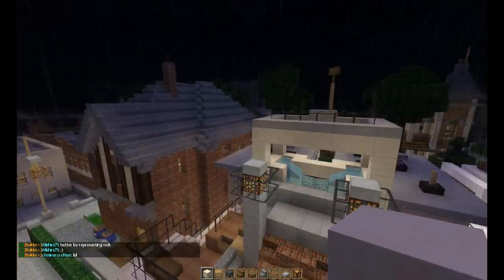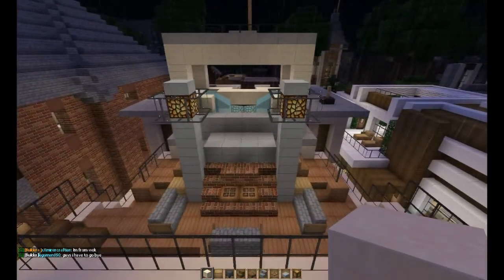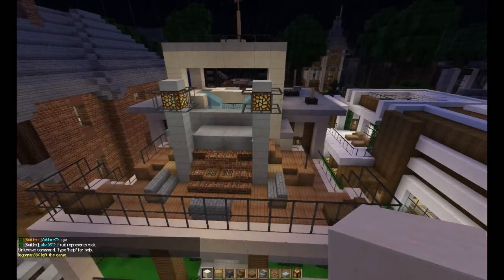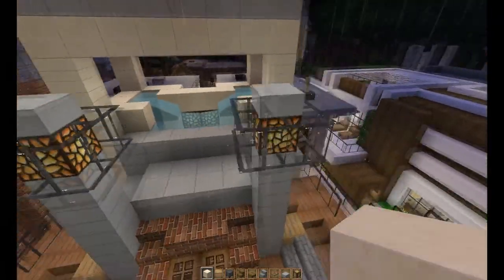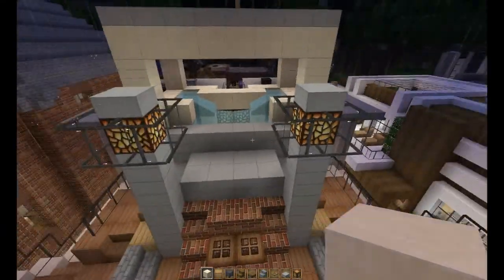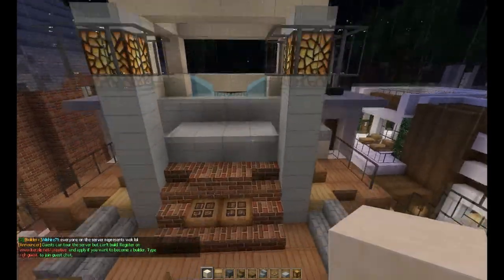My original texture pack isn't in here because I usually have a different one running, but I think the default pack is on. This looks a little weird now because these lights look better with my pack — I'm still a fan of the pack but it uses a different glowstone. I don't like this glowstone honestly; the other one blends in better. Anyway, back to my jacuzzi — didn't care for it too much.